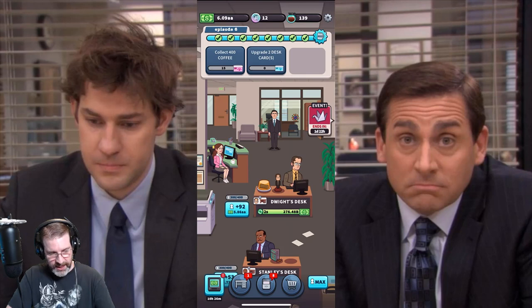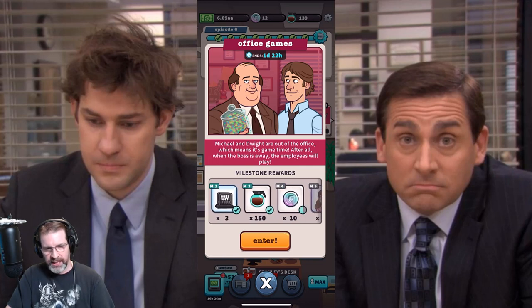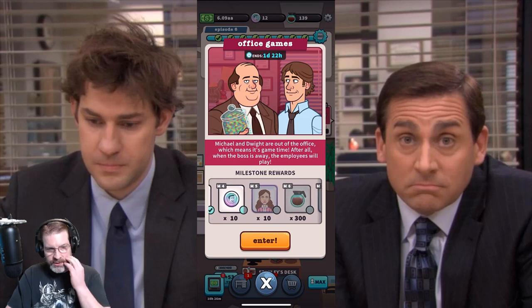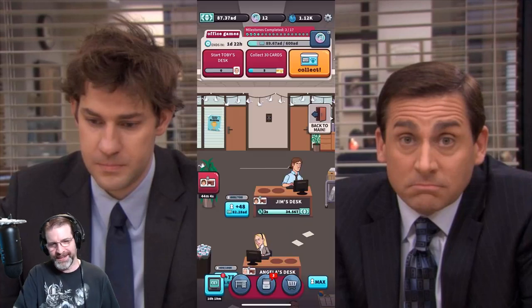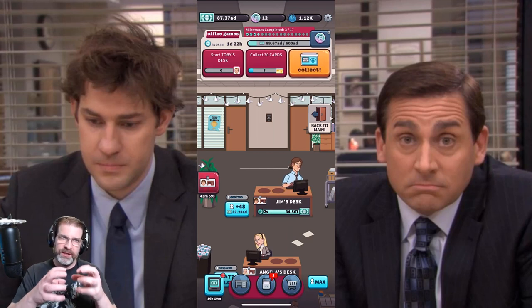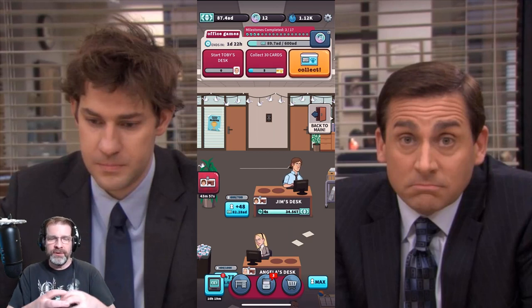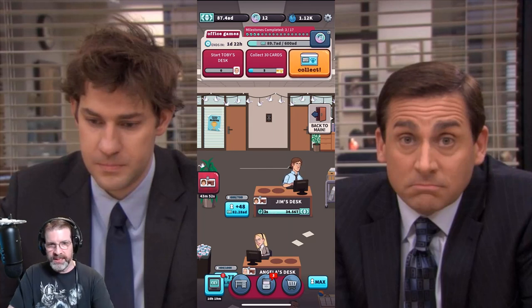There are events in this game — and this game just came out, so I believe this is the first event, out for about a week or so. As you work through the event, you have milestones and collect rewards. One thing to keep in mind: the only thing that carries over into the main game from the event are the Scott Coins. The yogurt lids — the blue currency at the top right — you don't get to keep those, so you might as well just spend all of them.